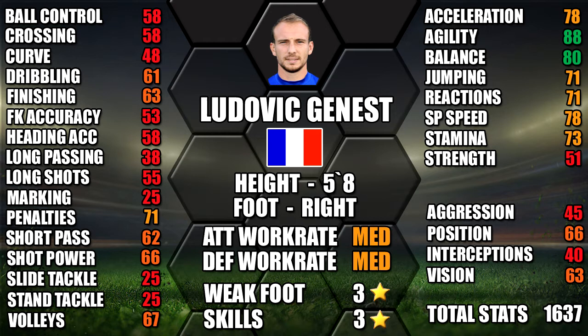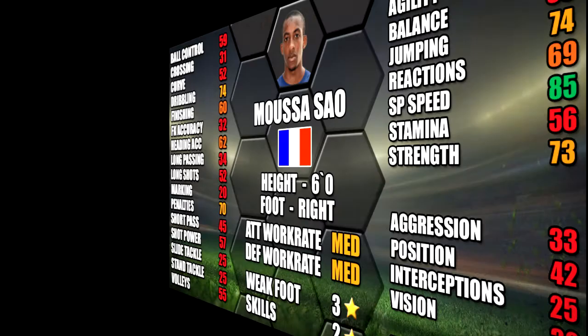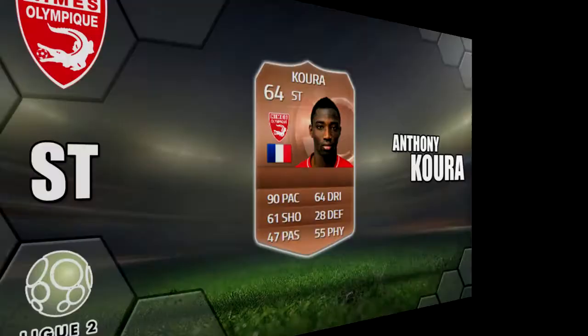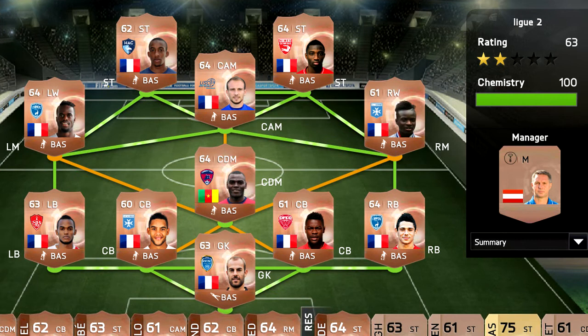Finally on to our strikers — at left striker we have Sao, with 85 pace and 69 dribbling on his card. Medium/medium work rates and his standouts are 85 sprint speed, 84 acceleration and 83 agility. His strike partner is Korra — 90 pace on his card, medium/medium work rates, with standouts of 90 sprint speed, 90 acceleration and 83 balance. He may be hard to find cheaply — we paid 450 and he was our dearest player, but hopefully he's not being price fixed. There are a couple of alternative options coming up as well.